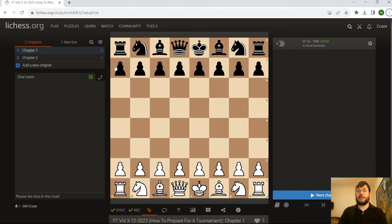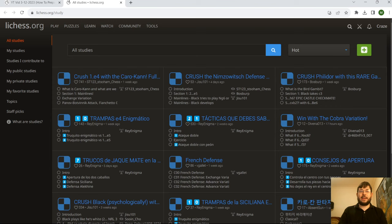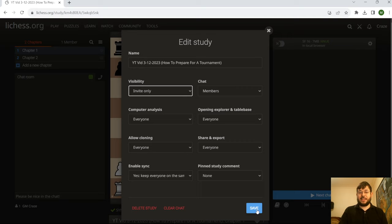If you're wondering how to get into this Lichess study, I'll just show you that really quickly. Just go to Learn — you can do this from the homepage. Just click Learn, then Study. When you do that, just click on the plus icon in the top right and that's going to create a new study for you. By the way, when you are working on the study, just make sure that you have the visibility set to invite only, because otherwise other people might see your preparation — and you probably don't want that.